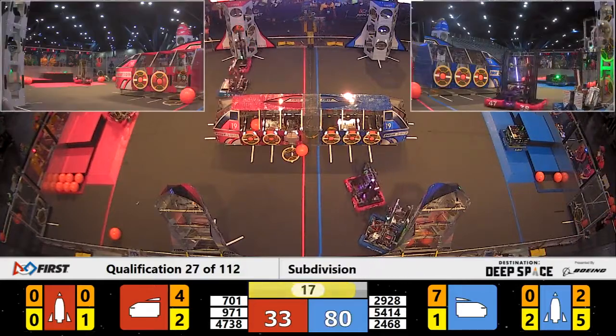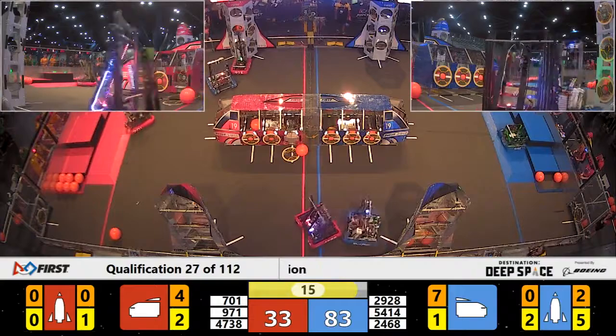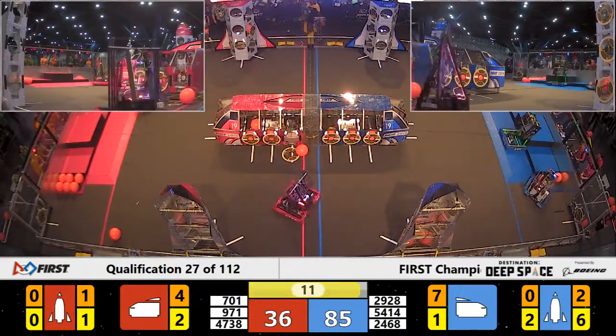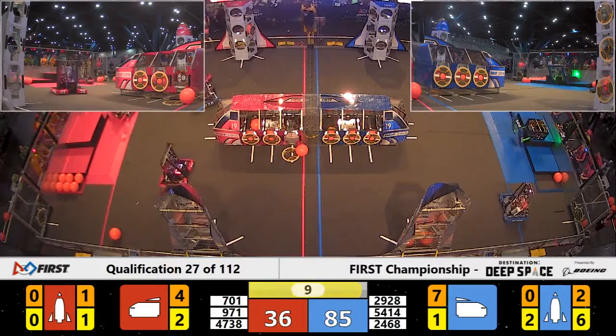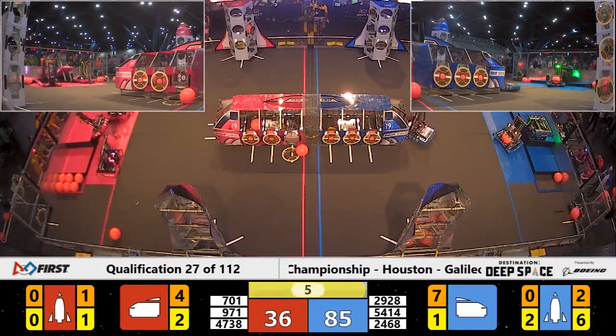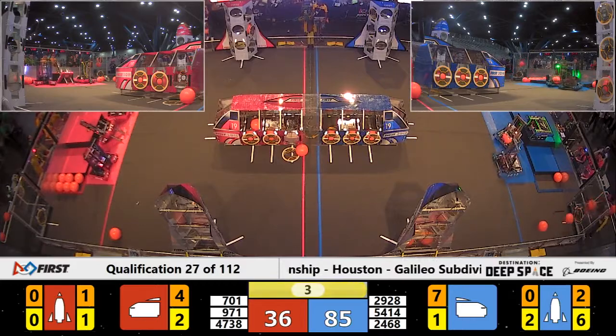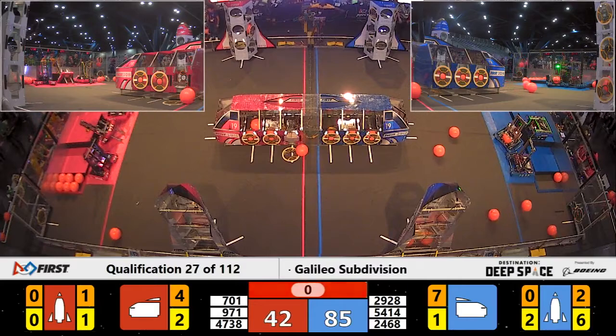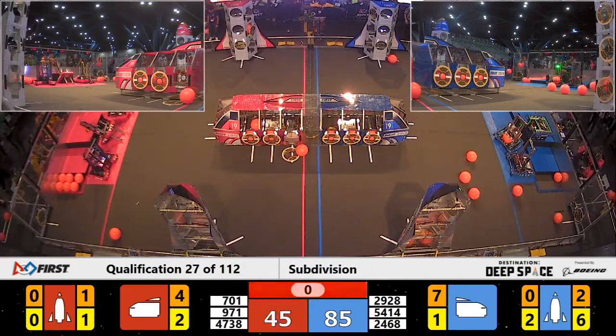That sound means there's less than 20 seconds remaining. 701 Robo-Vikes already up at HAB, trying to get on it. They got back off. On the Blue side, 54-14 Paradox makes the flip and is up on HAB 3. 9-71 collapses as they attempt to climb HAB 3.